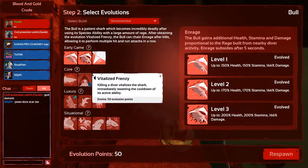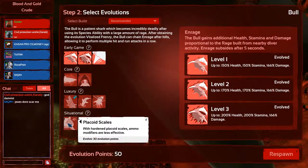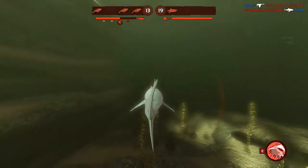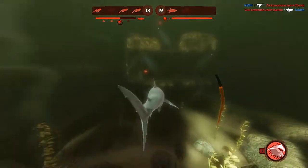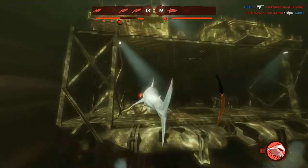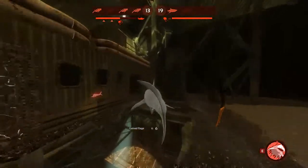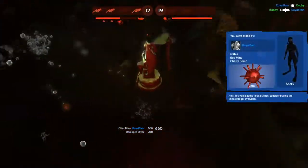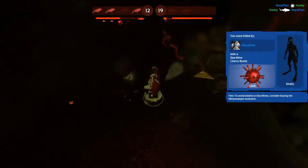What do I want - vitalized frenzy? I don't have razor fins, forget it. Let's try something different - if I'm gonna flail in the middle of four of them, I might as well do some extra damage. It's a new tactic. Oh well, that's fine, I still got him - I got that royal pain.